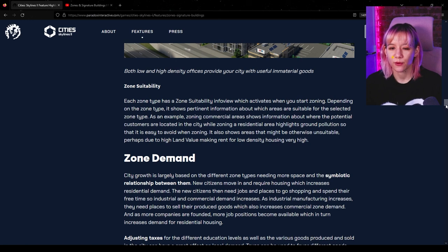Each zone type has a zone suitability info view which activates when you start zoning. It shows where potential customers are located if you're zoning commercial, or tells you where ground pollution is for residential and shows areas that are otherwise unsuitable — for example where high land value would make rent for low density housing very high. I like that it is dependent on the type of zoning.